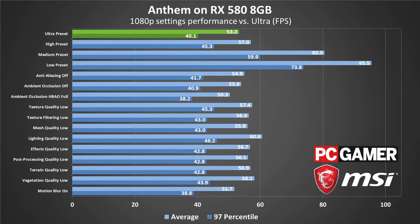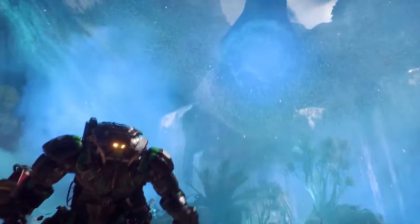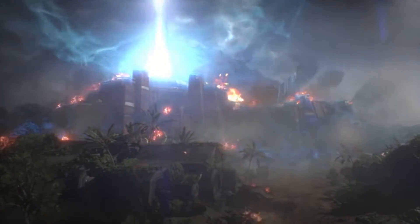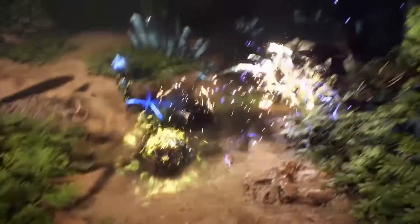Anthem includes a variety of settings to tweak, and the latest updates have added an FOV setting. I've tested using the four presets, but if you're looking to fine-tune your settings, check out the full write-up on pcgamer.com. The individual options can each affect performance by 5–10%, with lighting, vegetation, and texture quality being the three most demanding. For benchmarking, I've included both current and previous generation AMD and NVIDIA GPUs, running with an overclocked Intel Core i7-8700K. For CPU testing, I've used an RTX 2080, running with CPUs covering a range of options.